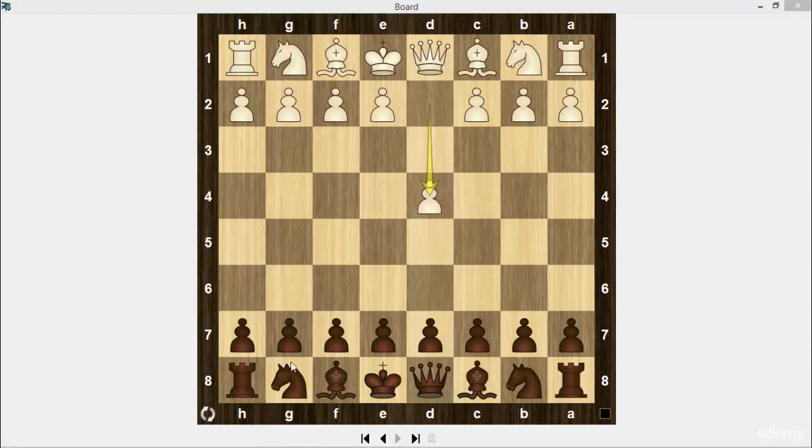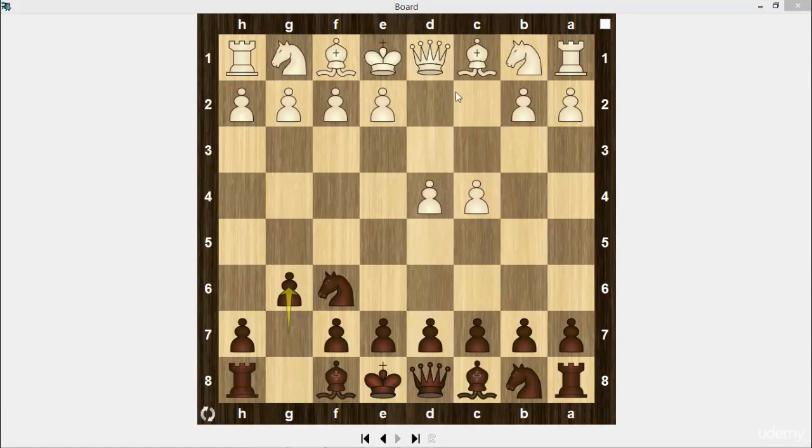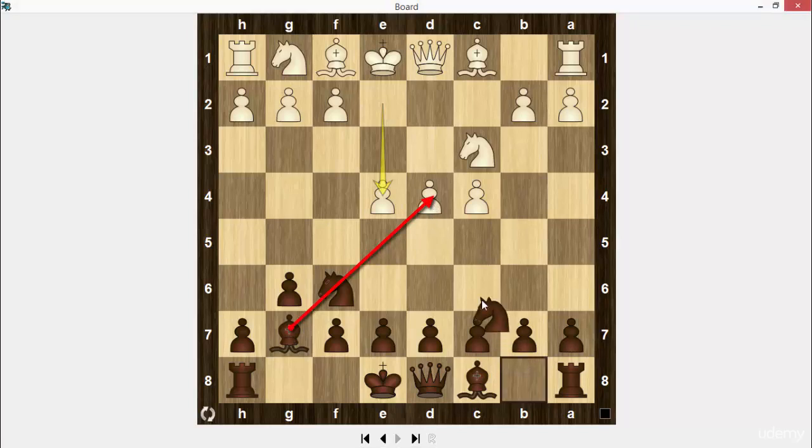d4, Nf6, c4, g6, Nc3, Bg7, e4. It's the King's Indian Defense. White occupied the center but black tries to increase the pressure. The bishop from g7 attacks on d4. The knight on c6 and a pawn on e5 will help it.